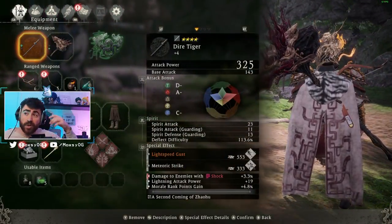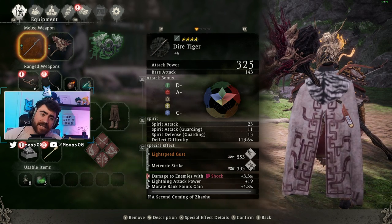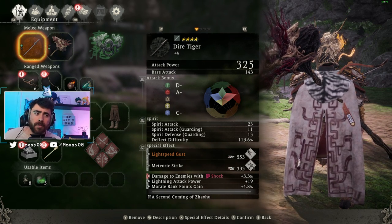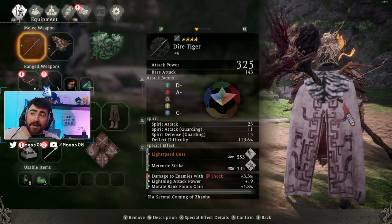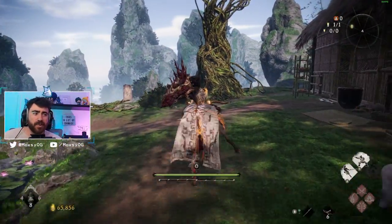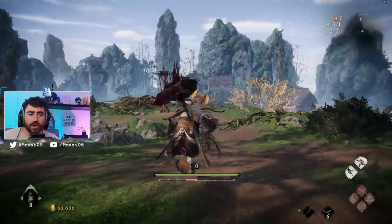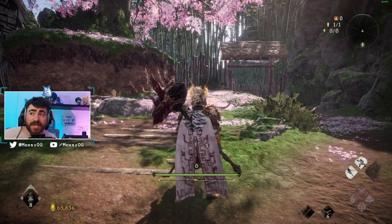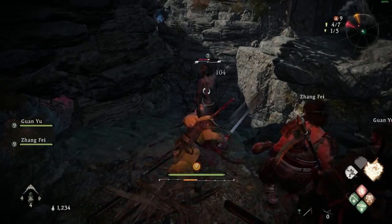Weapon special effects are most similar to Elden Ring's Ashes of War — special attacks your weapon can perform — and they cannot be changed or exchanged. The number you see on them, like 553 or 333, is not damage — it's the amount of spirit consumed to execute the attack. Leveling your associated elemental virtue reduces how much spirit they consume. Higher spirit cost generally means higher damage output, so there is a correlation between the cost number and how hard the attack hits.